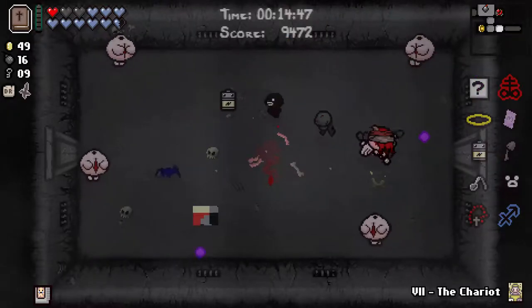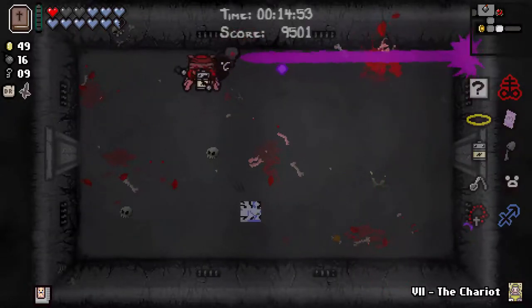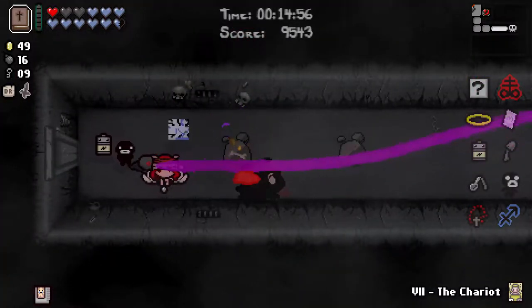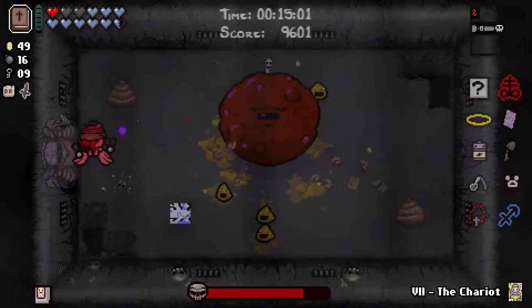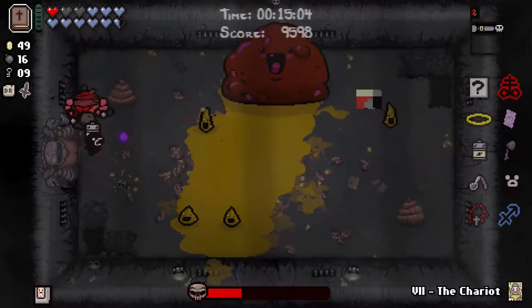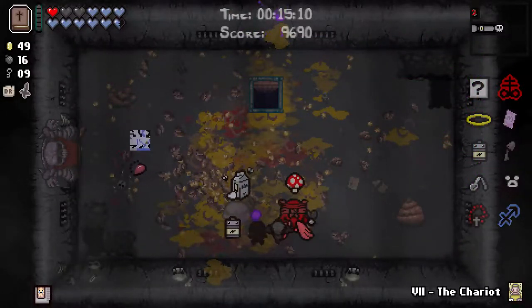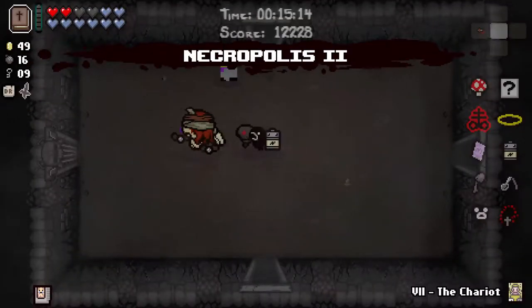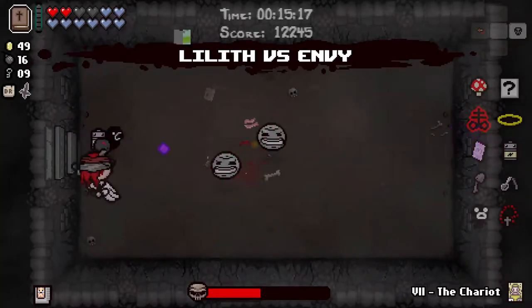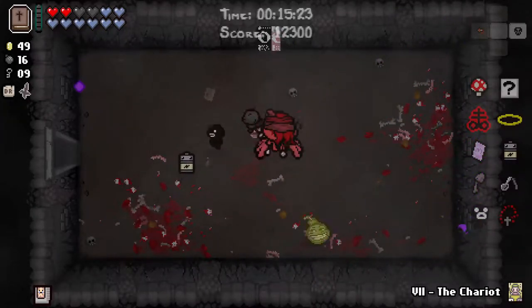The mom fight is going to be zero time — we just press the spacebar. We're not using the spacebar item anymore because we can in fact fly thanks to a transformation I didn't even know existed called Seraphim. We've been everywhere, we've done everything, we're going. I think we'll take Magic Mushroom here even though it knocks the spirit heart off — it's going to give us more damage, more speed, more awesome. I don't know what Game Breaking Bug does, by the way — it just bounces around as far as I can tell.